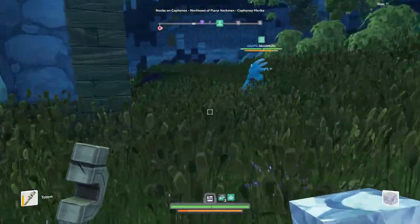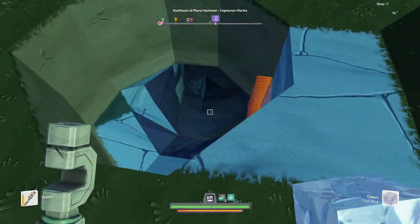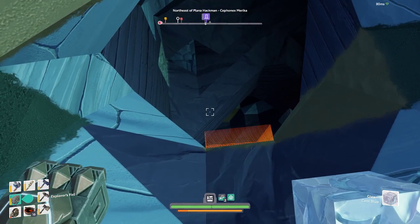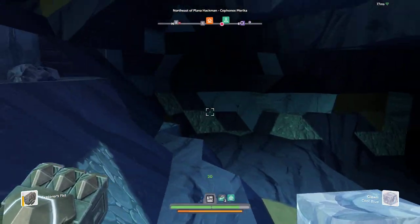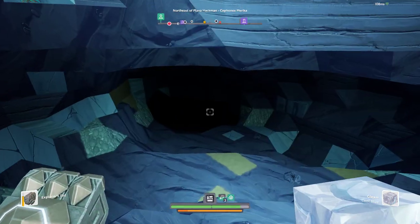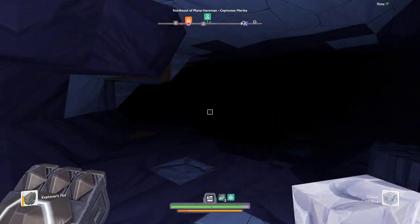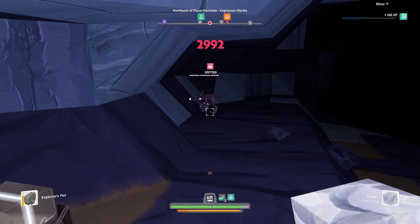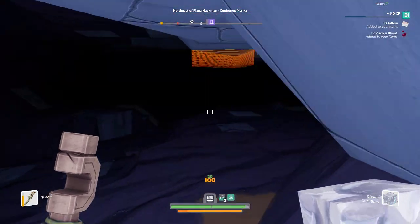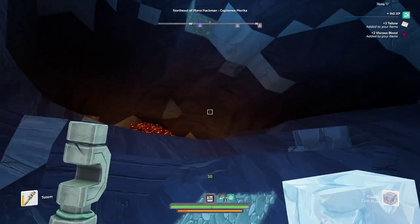I have no idea what is underground over here, but that's gonna bug me, so I'm gonna go see if I can find it. Ow. Lava. Where are you hiding, thingamajig? Oh, it's just a baby spitter — actually just a dead spitter. Nice. There we go. Now it won't be running around in the background driving me crazy.